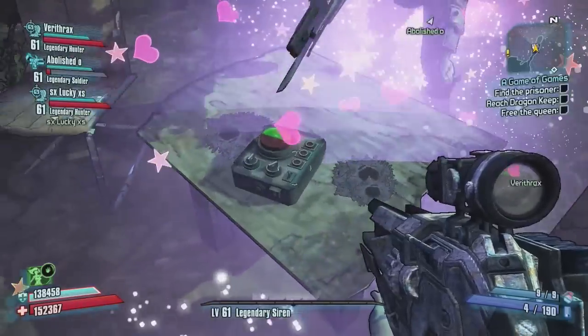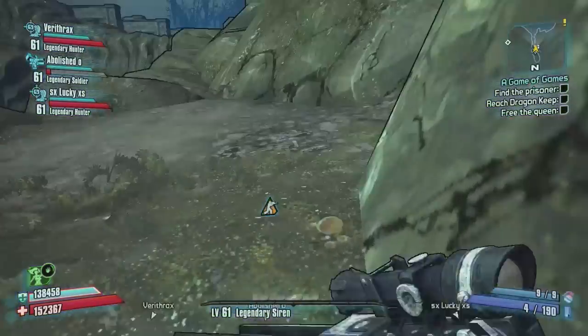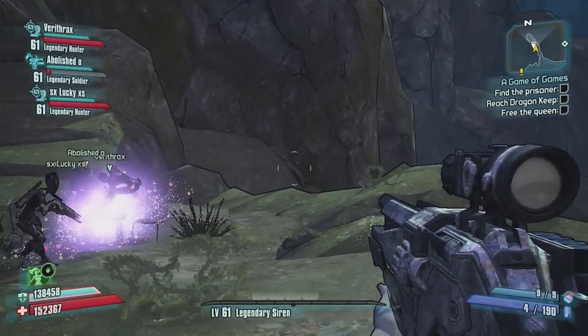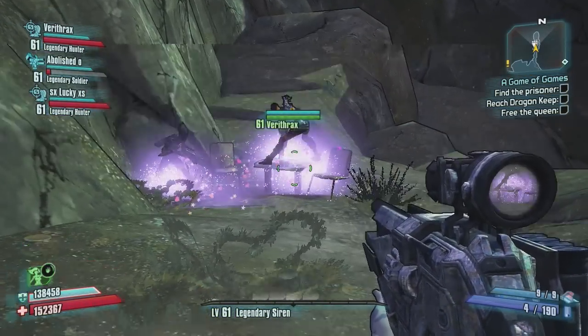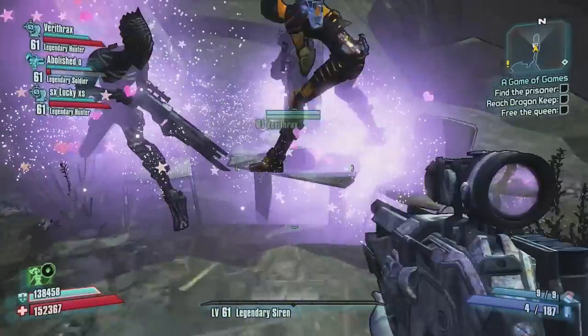You guys can see that all of our characters are glowing pink. I have a separate video on the amulet if you haven't seen that — the mysterious amulet and the effects of that when you have four players. Don't know what the actual effect of friendship is for the points or whatever.